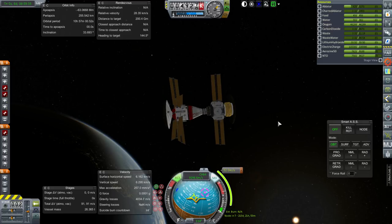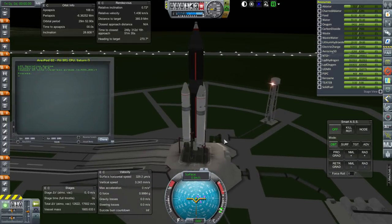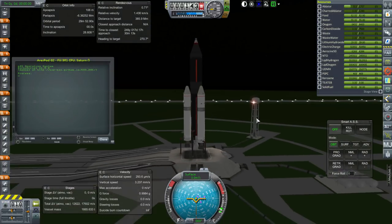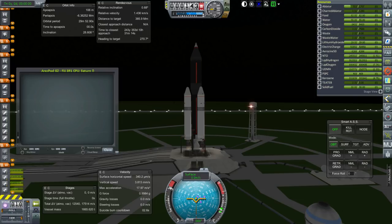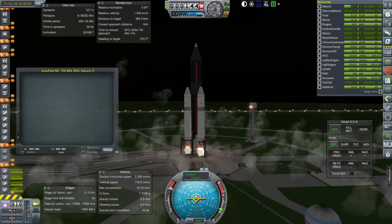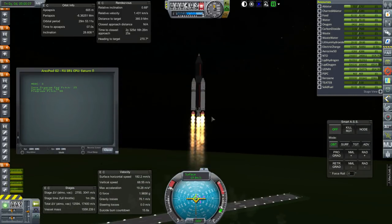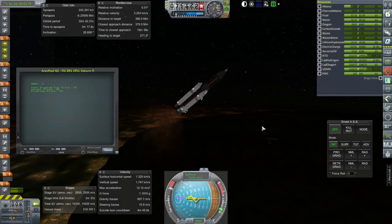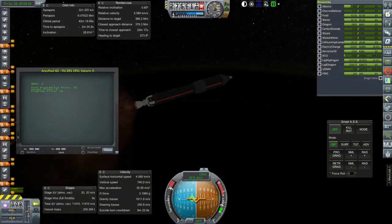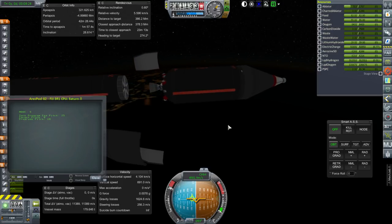With this mission, the timing of the boosters hasn't changed — just the number of boosters. We should be able to use the same launch script as the Fiji 2R1. It's got a little more thrust-to-weight ratio so it might end up a bit high, but it's not that much different. We are off — three F1s and one RD-270. Boosters have separated, separation of the engine cluster and the stage, then ignition of the J2.